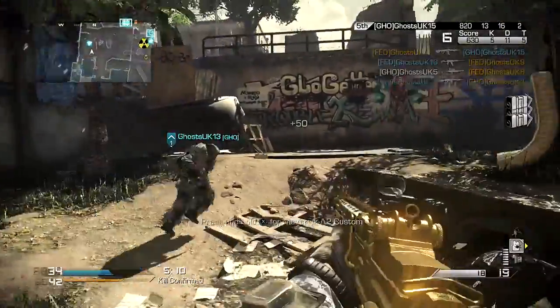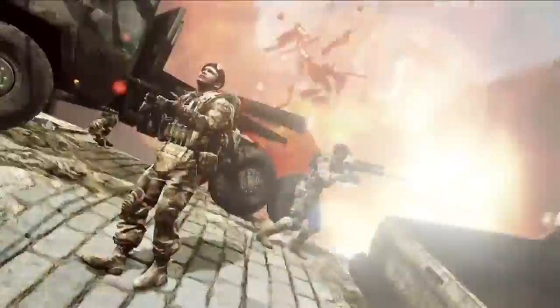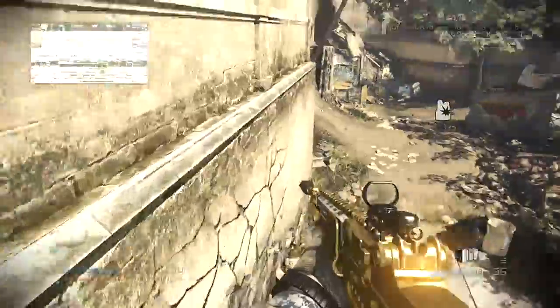Complete a field order in Containment and you can call in a mortar strike onto the missile, which will destroy it along with anyone standing anywhere near it and also the bridge. Good job.